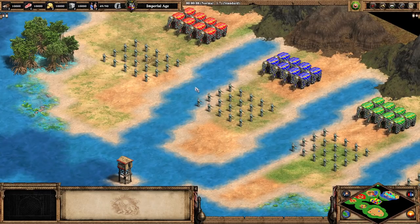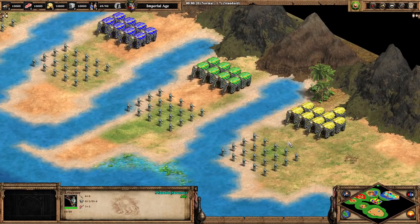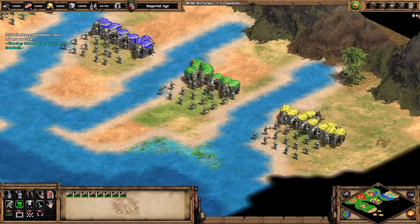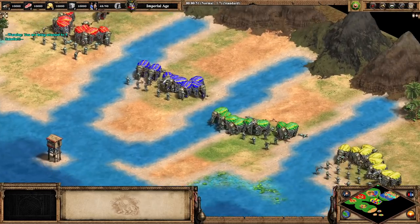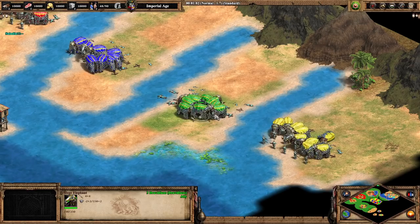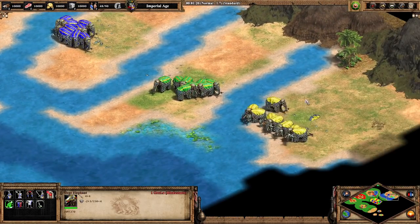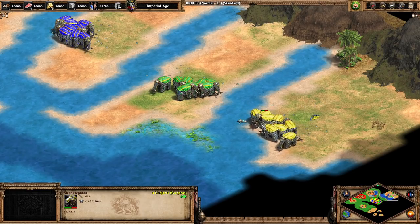For the last test: fully upgraded Saracen Arbalests, which present a stiffer challenge than Skirmishers. But they're only dealing 1 damage per hit to the Siege Elephants. Dravidian elephants perform really well versus units here. Bengalis come in second. Generic Hindustanis are third. Last are the Gurjaras with their lower attack from missing Blast Furnace.